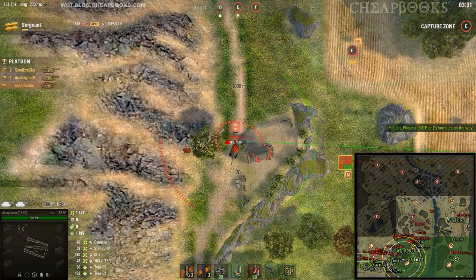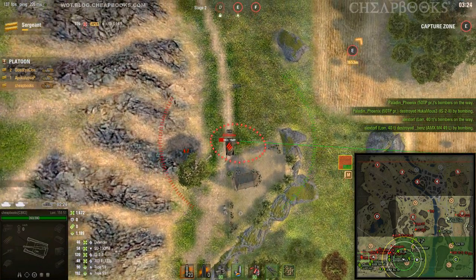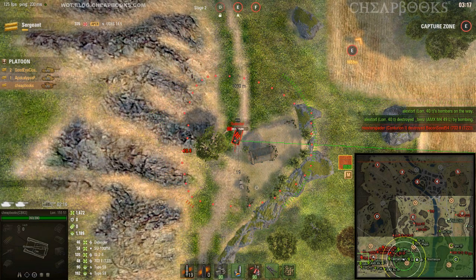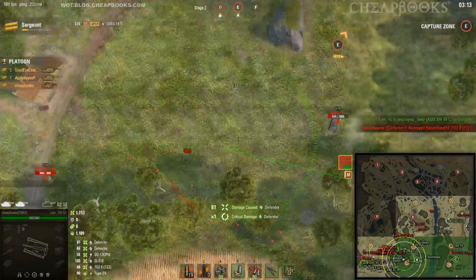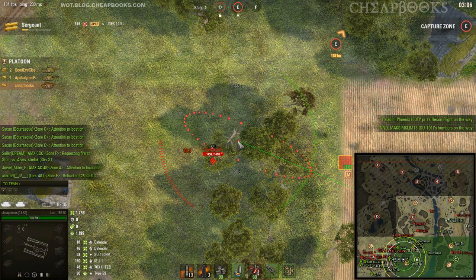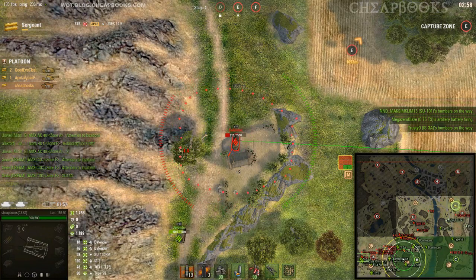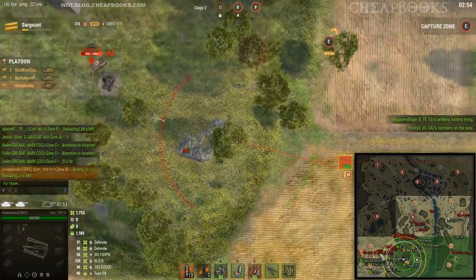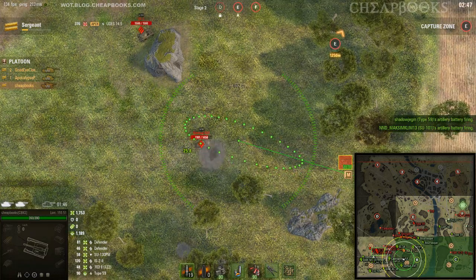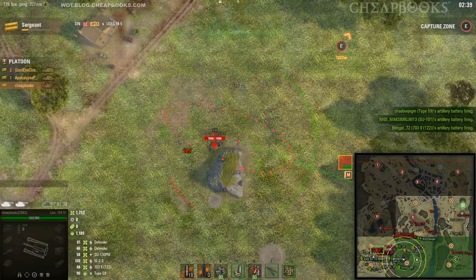It's very difficult to play SPG. I've heard it's very easy to level up and get general with SPG — I believe you have to be on the defending team and just keep resetting the cap. 81 damage, not much. There's a way you can aim on the minimap: click control and then right mouse button and it will re-aim your SPG.